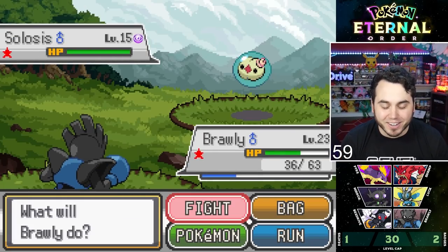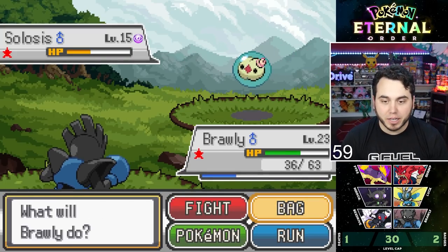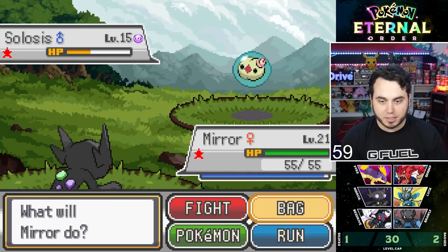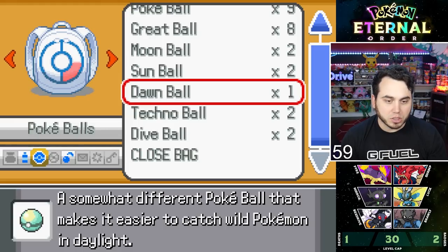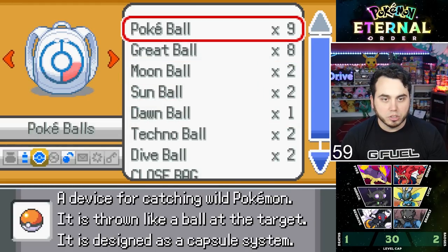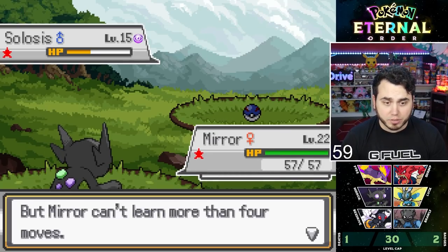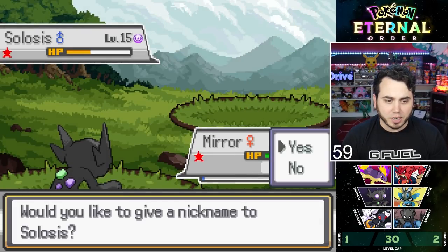Shiny Solosis, baby. Nuke is here — a good friend of mine. I'll hit him with a Fake Out just to chip him a little bit, and then I should be in pretty good shape to catch him. I'm going to switch out to be safe — go to Mirror just in case he's got a big Psychic move. 59 encounters, not too shabby. I'll use a Great Ball — should be able to catch the Solosis pretty easily, and we do. Very good Pokémon with a great Normal Ability. I'm going to name it Nuke.